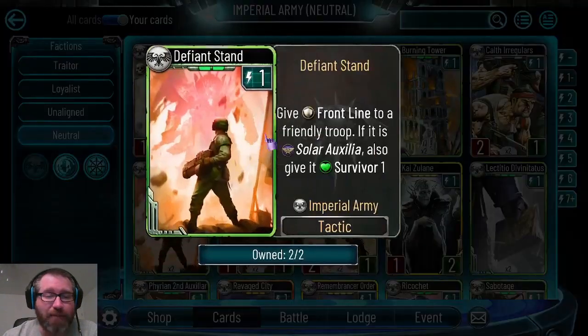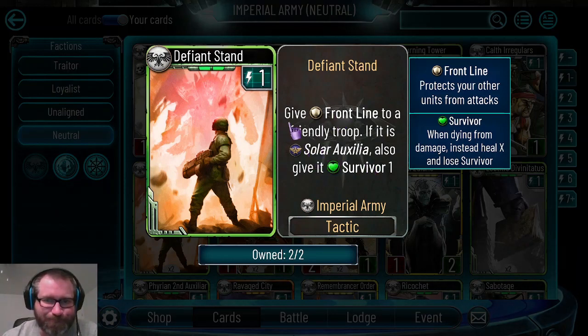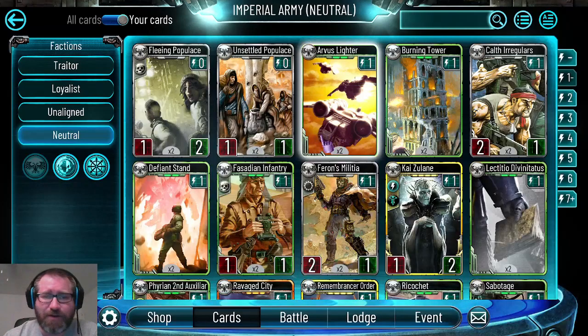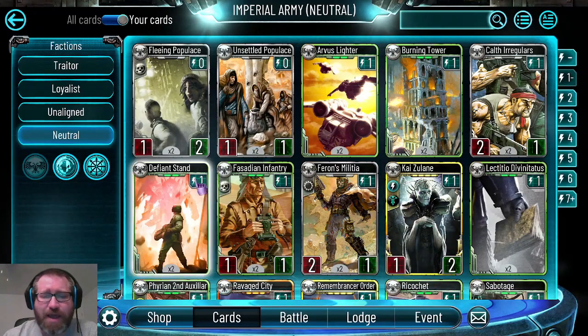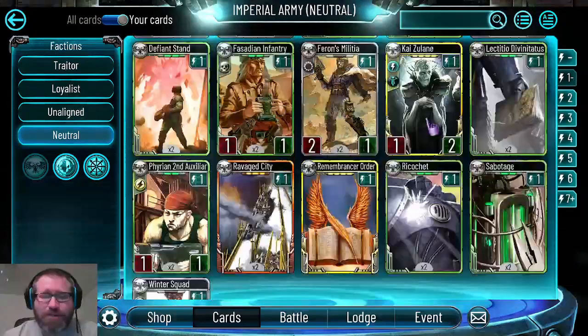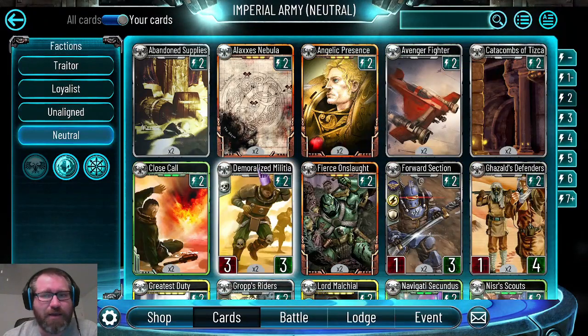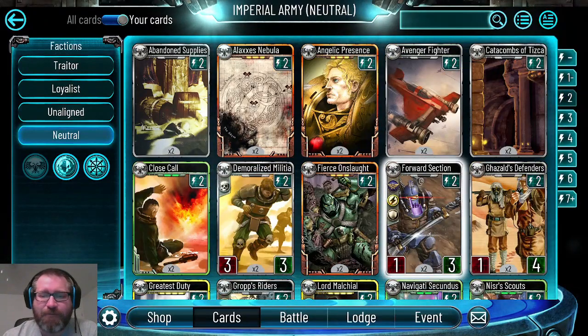Really quick - Defiant Stand is a decent little one energy card. It's frontline to defend the troop if it's a solar auxilia troop. This is a new sub-faction added to the game as a result of the Defenders of Terror expansion, and a lot of imperial army units got the solar auxilia sub-tag.